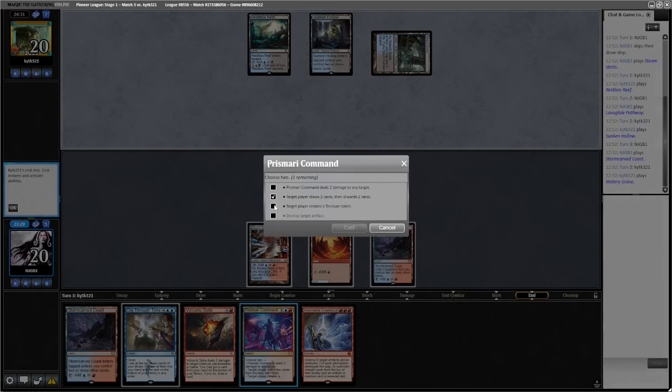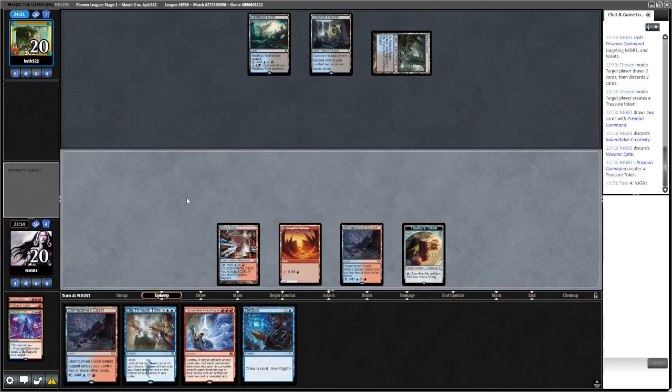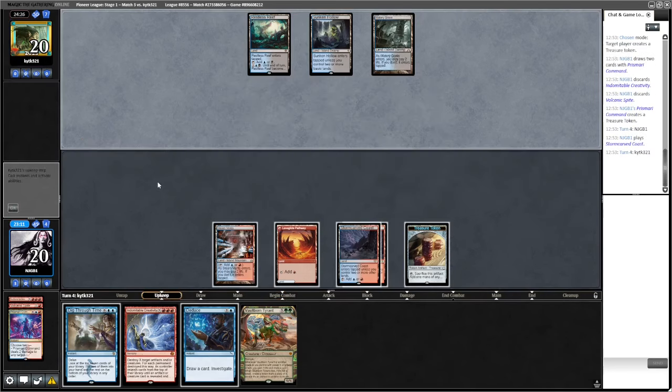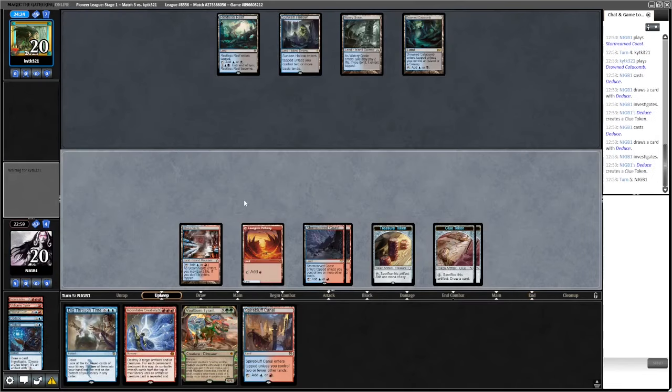Going to draw two, discard two, make a treasure - discard Spite. This might be a Creativity deck we're against. We're not going for it into two open mana - it reeks of Negate or Spell Pierce. I mean they can be pretty sure we've got another Creativity. We want to be able to protect our combo.